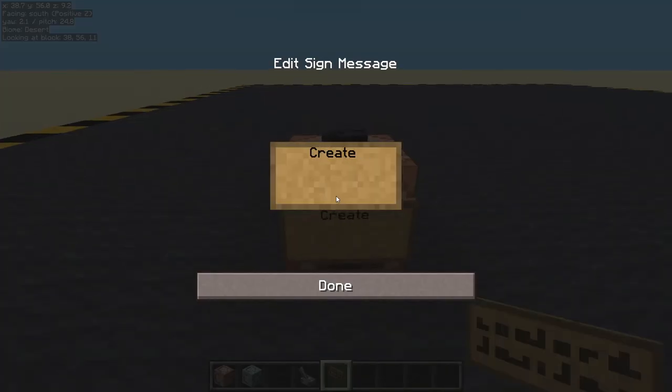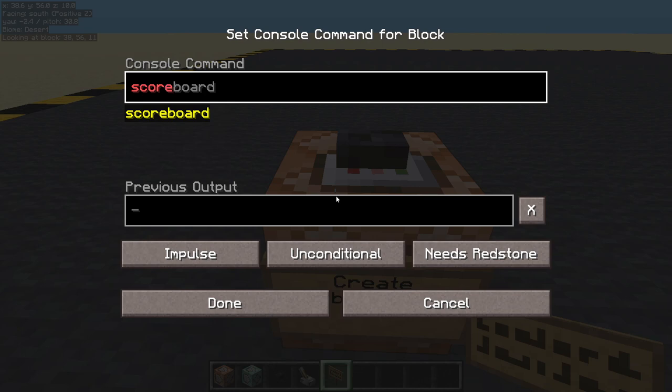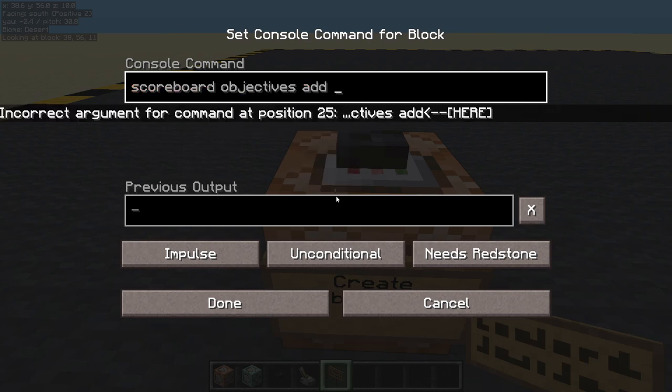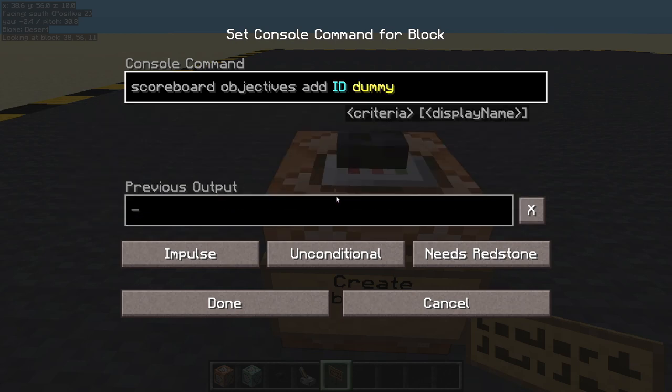Let's create an objective. We will do scoreboard objectives add, and we'll just call it ID, because that makes sense, and it's going to be a dummy.